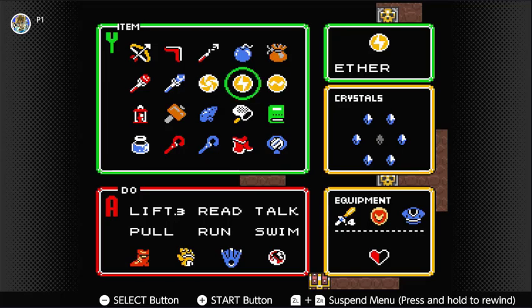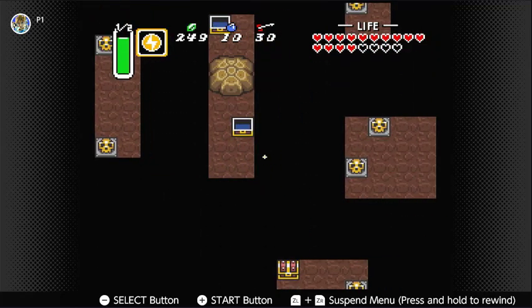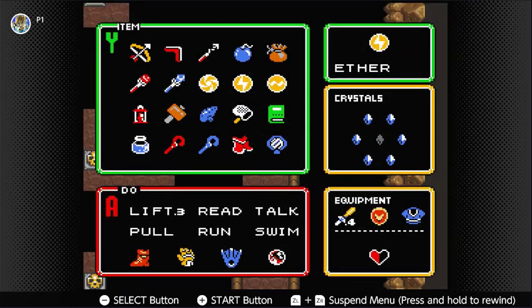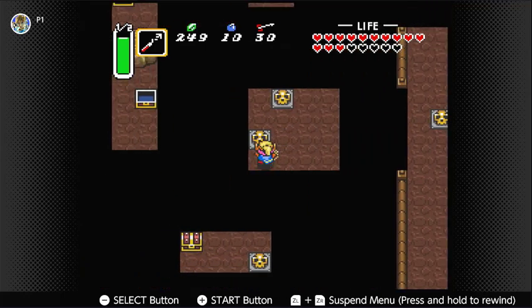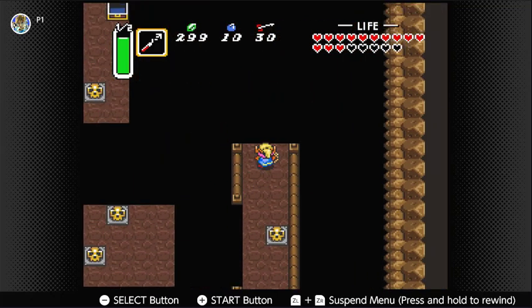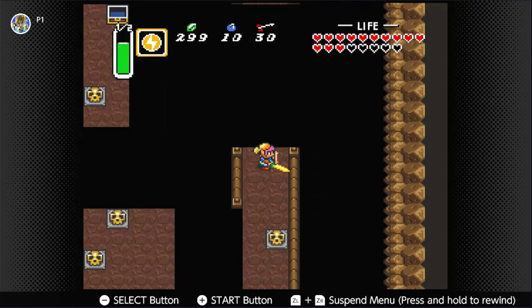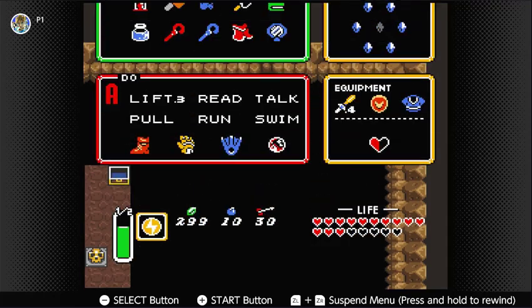We're at the wrong spot — I'm just going to save some time here by doing this. One more chest to open. This has 50 rupees, which really does help. Does this sit in the right place? There you go — see, the Aether Medallion can reveal hidden pathways, like paths like that.